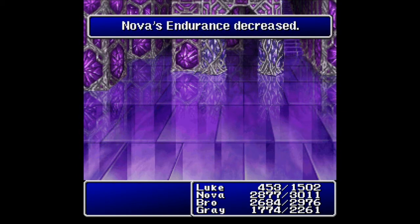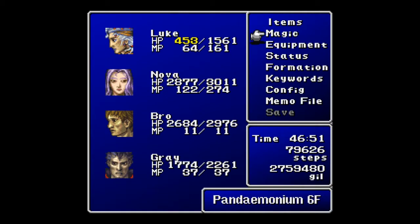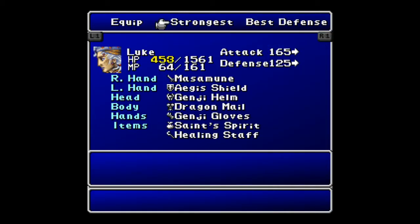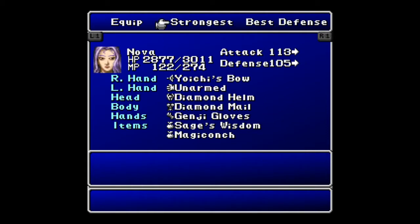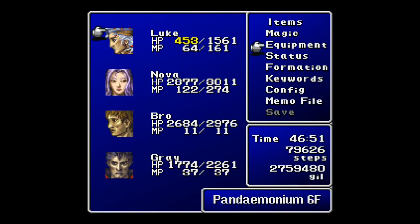HP increase, Endurance increase, Endurance decrease — damn you. Blackrobe — do not care, threw the other one out a long time ago. But we did get the Genji Armor, which is also awesome. Let's go ahead and get it on Luke, since he still has the lowest HP right now. Upgrades almost across the board — awesome.